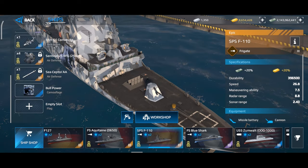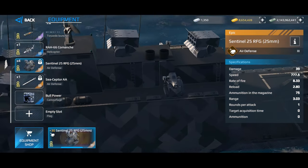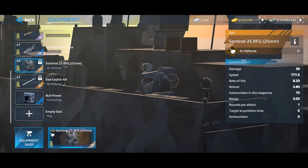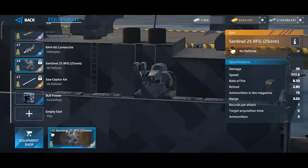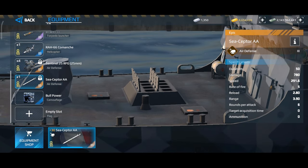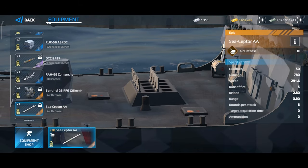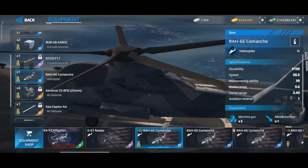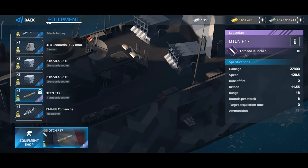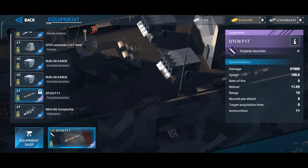This warship has five fixed air defenses. We have the Sentinel 25 air defense — four of those, each dealing 39 damage. We also have the Sea Scepter, which is nothing new but is a powerful air defense. We can't change the air defenses as there are no extra slots. We can change the helicopter. The torpedo can fire four shots per torpedo — 27,000 points each.